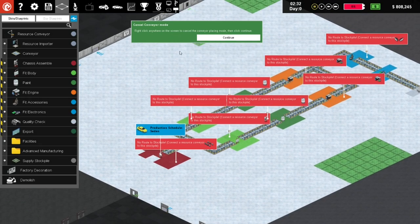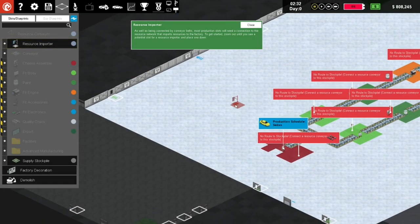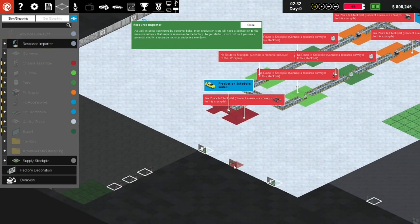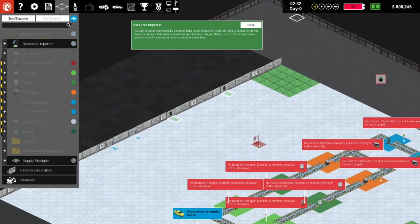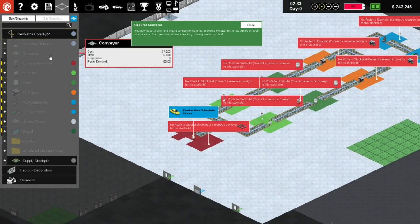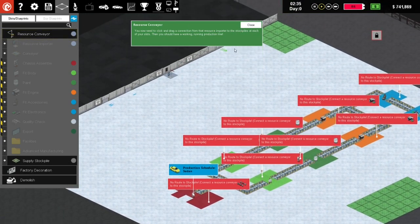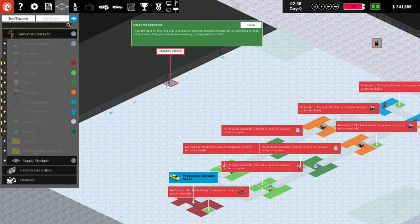Outside of conveyors we now need to go and get resources imported - resource importers. We need to place some resource importers. We'll start by placing one over here to feed this half, and I'll do one there. Then resource conveyors - let's just get that sorted out.